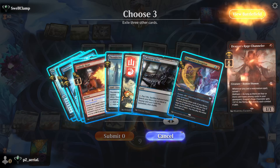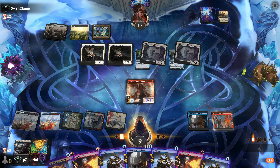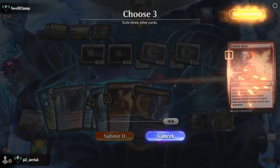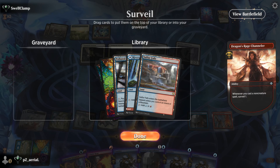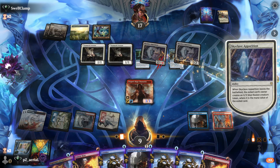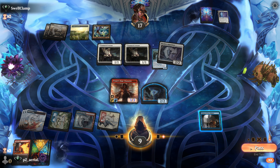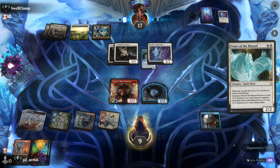Here's DRC, exiling lands one-two-three. Unholy Heat gets us back to a 2/2 — strong, and we surveil. We can also try for a Bauble one-two-three, but no hits. A little bit of fodder into the graveyard, a 2/2 back — decent. We pass and hope for a good top-deck. Voice of the Blessed is going to be a problem — we'll need to unholy heat it.